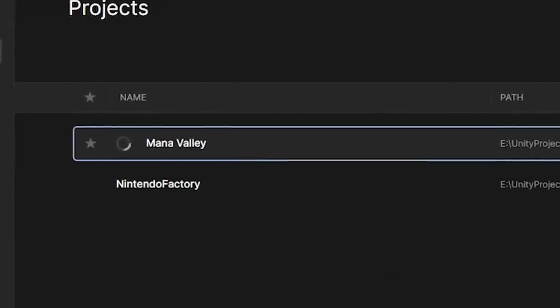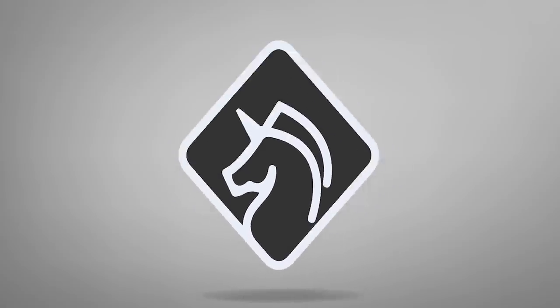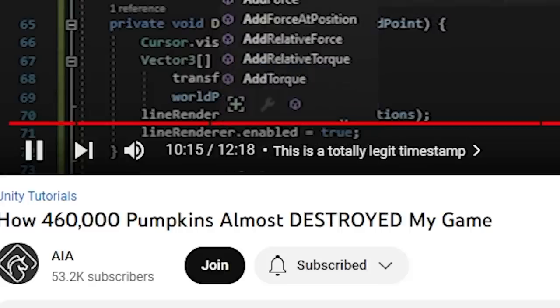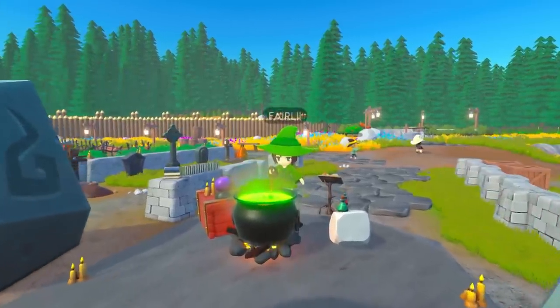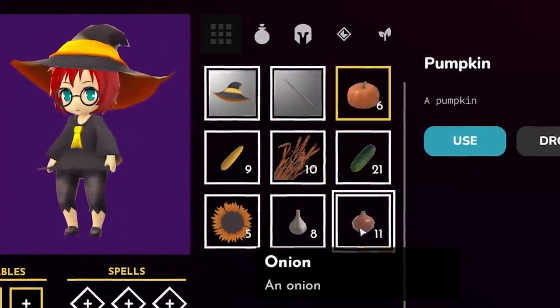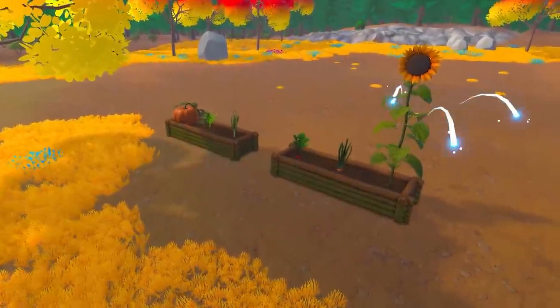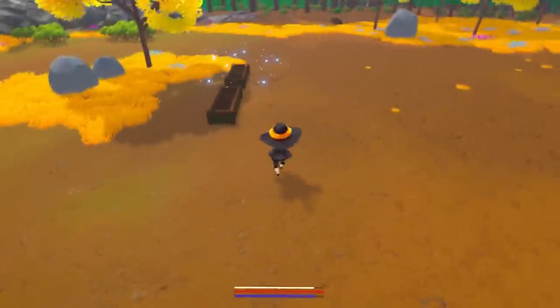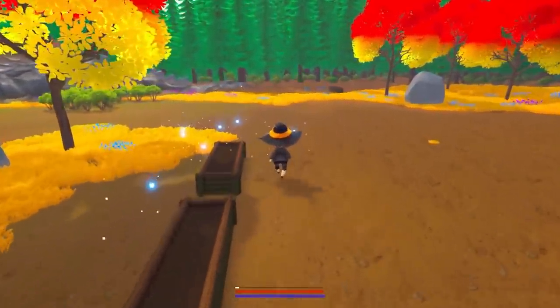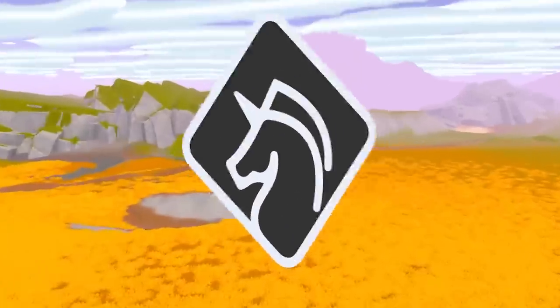When I reopened the project, my scene was completely empty, but it turns out it was just a new scene and everything was actually fine. The plan is that players will be able to use the crops gained from farming as ingredients in alchemy. Part of the lore is that every living thing has mana, so harvesting will also give the player mana. And you can imagine in a place called Mana Valley, mana is a pretty important resource.